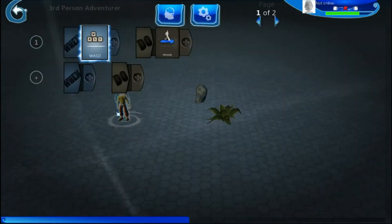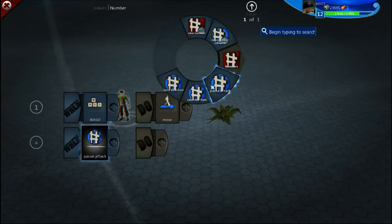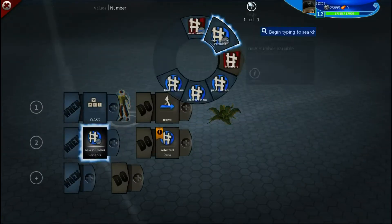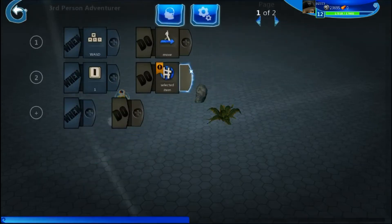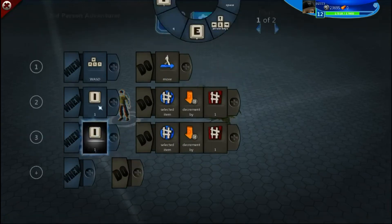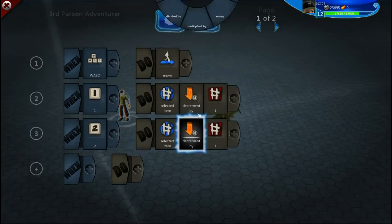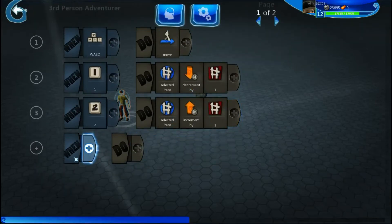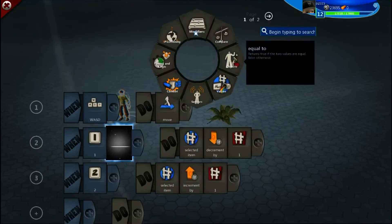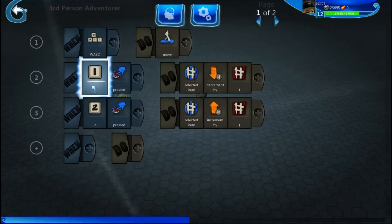Now we need to make a way to select objects that are in the inventory. We need a number variable called 'selected item' — I always put this on the 'when' side instead of the 'do' side. When we press one control this variable goes down by one, and when we press a different control it goes up by one. We also need to add 'pressed' so the variable doesn't increment too quickly — without it, pressing once could jump it by six instead of one.